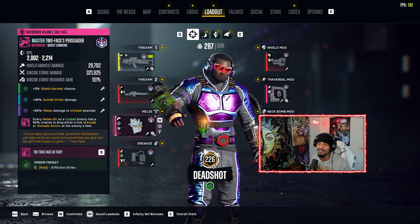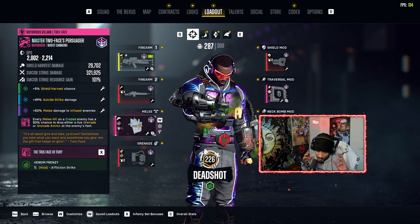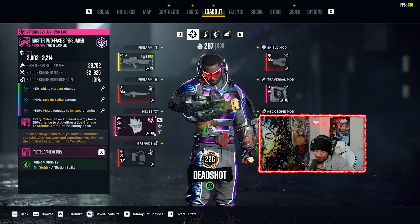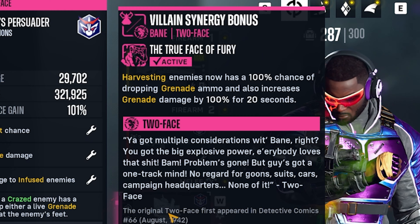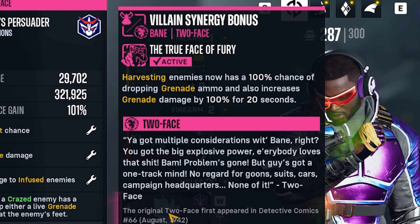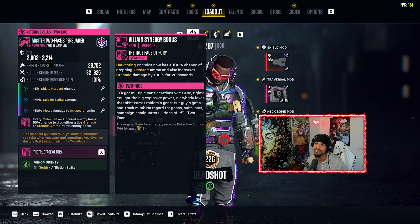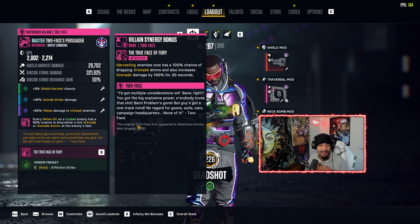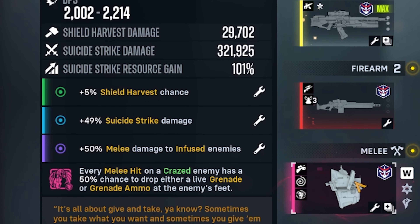Moving on to the melee weapon, we got the Master Two Faces Persuader. I'm pretty sure I run this on every build because when you pair that up with Bane you get the beautiful villain synergy bonus — the True Face of Fury. With this, every time you harvest an enemy there will be a grenade drop on the ground. With the Bane's Fury set being run, we need those nades. That's packing a punch with these grenades.